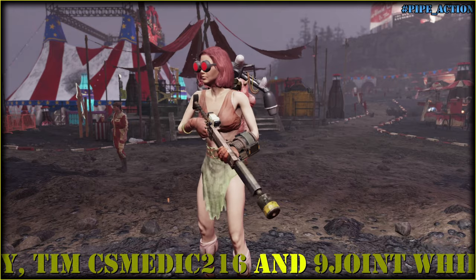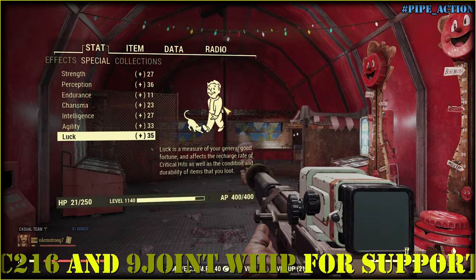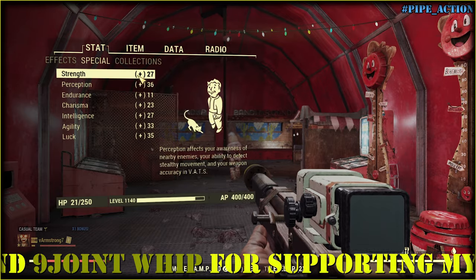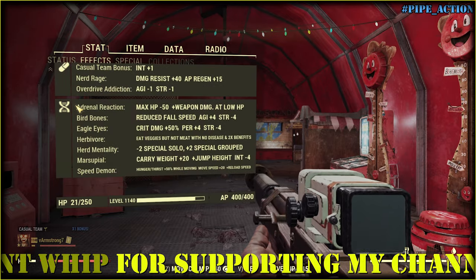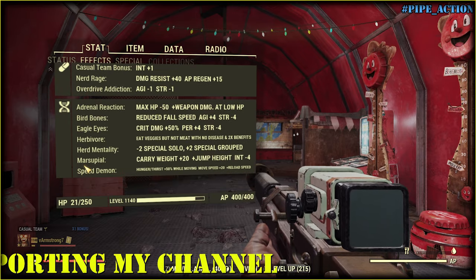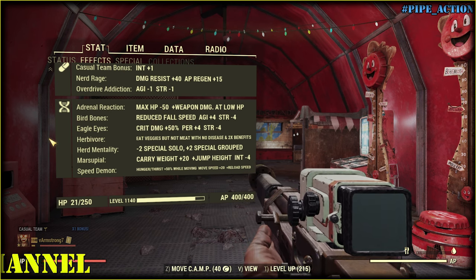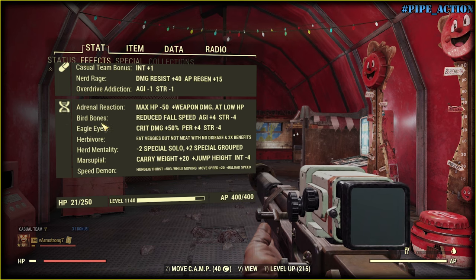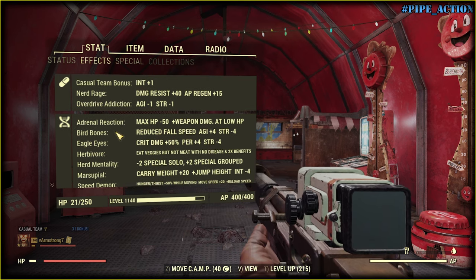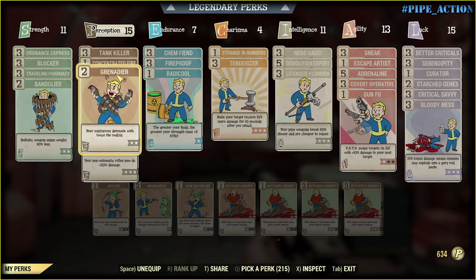So let me show you what I have. First, Lock 35 — to make every second shot critical. Then, speaking of mutations, here we have them: Adrenal Reaction, because we are full-blooded of course, and then we have everything normal. Let's check my SPECIAL out. A full combo of rifleman, Grenadier.